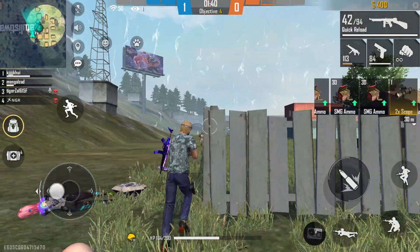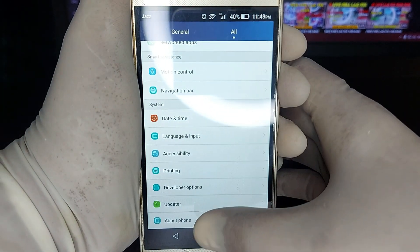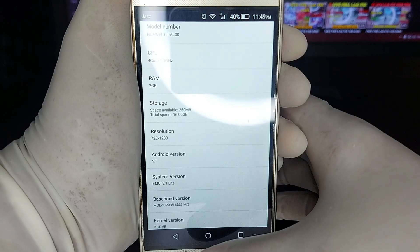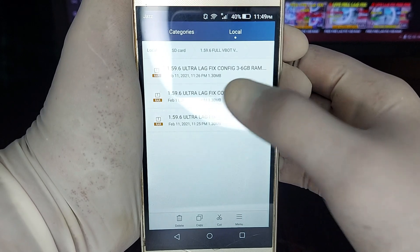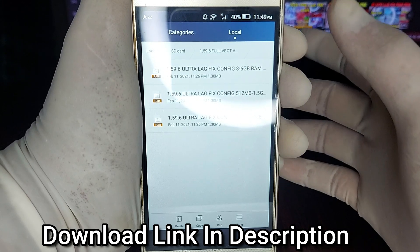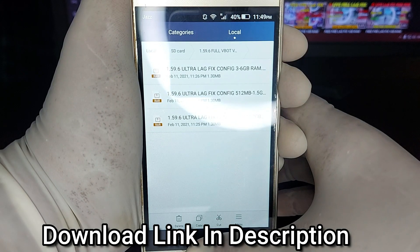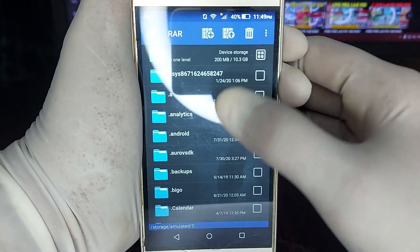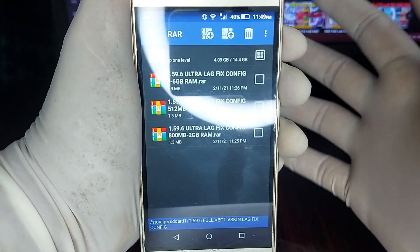Let's start. First, go to Settings. You can see — 2GB Android 5.1 files, my configs. There is a 512MB–1.5GB config and a 2GB config. You can see and choose accordingly.